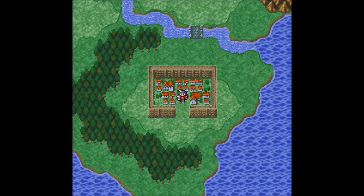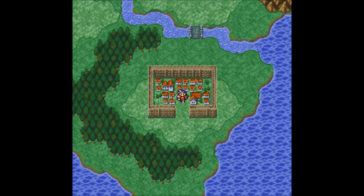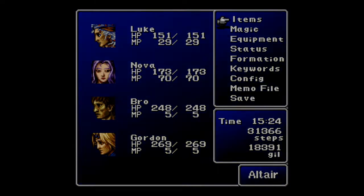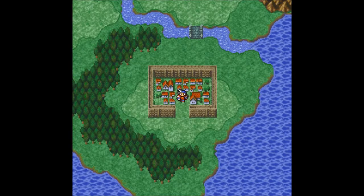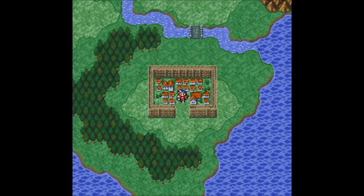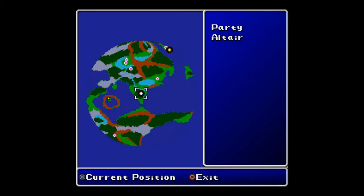Welcome back, this is Bubblescobber with an episode of Let's Play Final Fantasy 2. I'm joined as always by my trusty team of Luke, Nova, and Bro. Gordon is along with us for the ride today. When we last left off, we were trying to figure out how to save both Cid and Hilda, who seem to be under attack by the Dreadnought, or at least captured by it, or something like that.